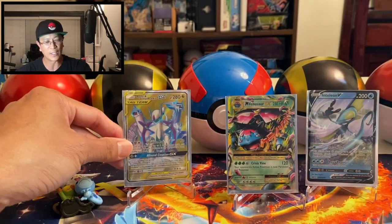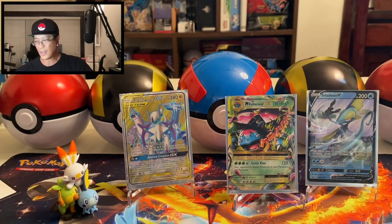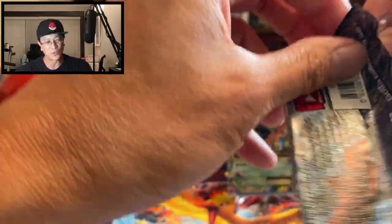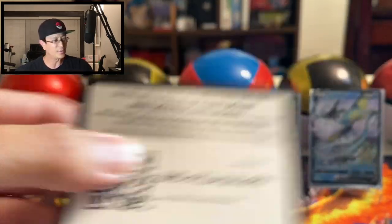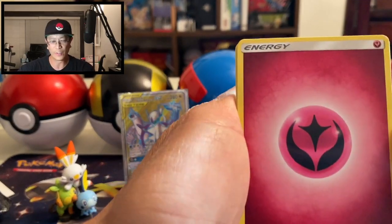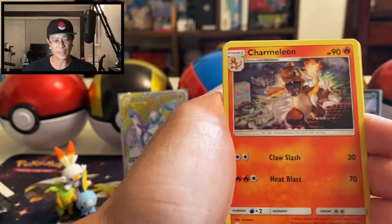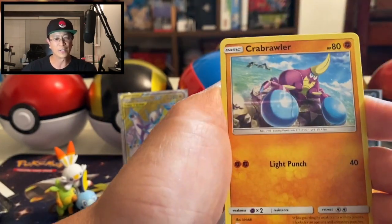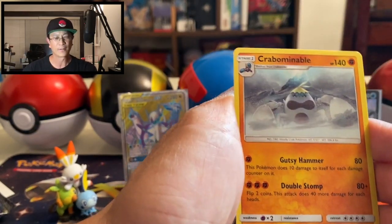Third hit of the day — starting off with that promo card and the M Venusaur EX. All right, we got the Burning Shadows pack. What is in store for us — would it be the Charizard? That would be really insane. We start off with Fairy Energy, Lana, Tormenting Spray, Charmillion, Rhyhorn, Ralts, Tangela, Tynamo, Crabrawler, Araquanid reverse holo, and Crabominable non-holo rare.